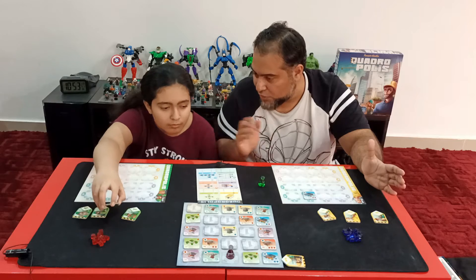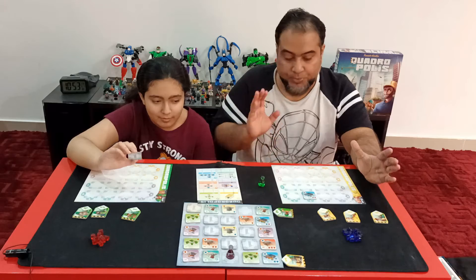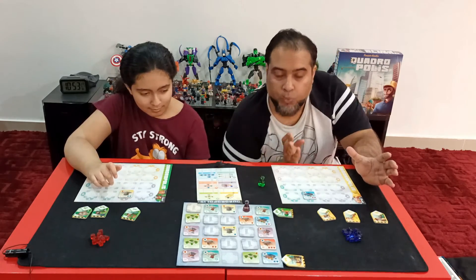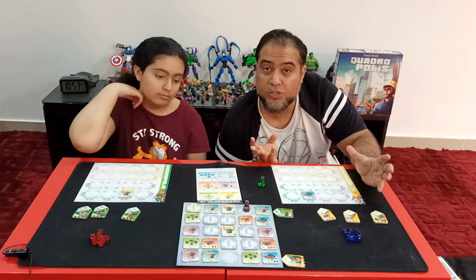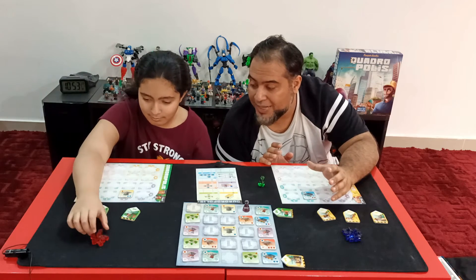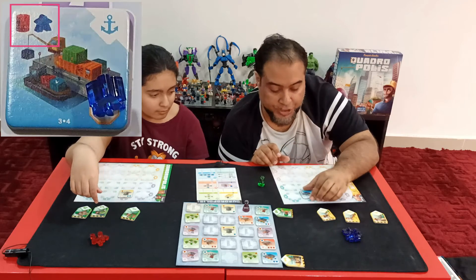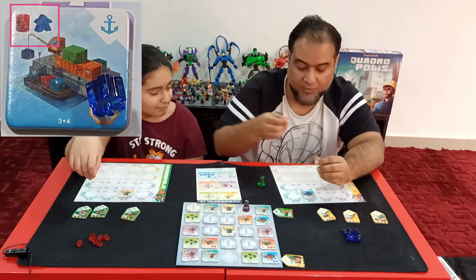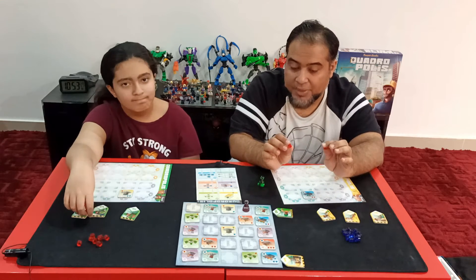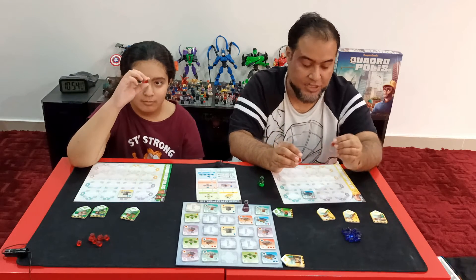Then it will be the next player's turn. One thing to note is that whenever we place tiles, we also have to take some resources. My port tile showed it generates two energy, so I will be taking energy. However, energy that you are not consuming by the end of the game is going to be converted into pollution — it scores as a negative point.